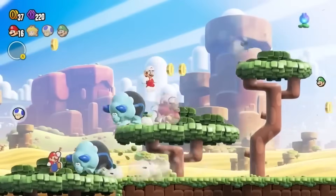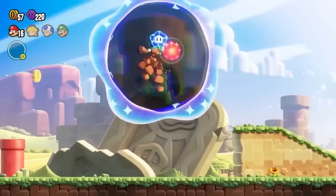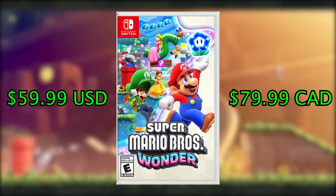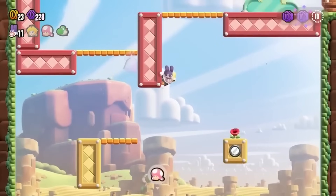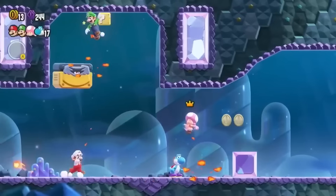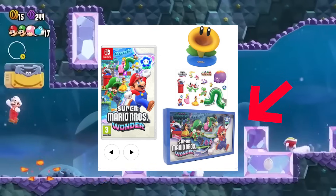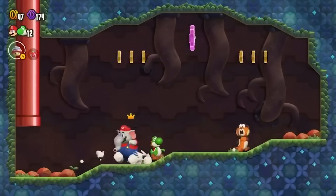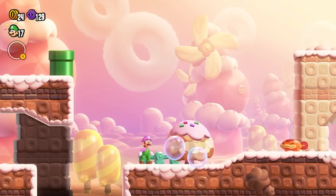First things first, let's talk about the price the game will be sold at, and any other bundles that you could potentially buy for those living in other countries. The game just by itself will be sold for $59.99 USD or $79.99 CAD, and that's for digital and physical copies. But if you live in the UK, there is a bundle called the Super Mario Bros. Wonder Mega Bundle going for £63.49, which comes with a physical copy of the game, a talking flower figure, and a 2D diorama with magnets. I'm not 100% sure if the flower figure will actually talk, as it doesn't specify on the Nintendo store website.